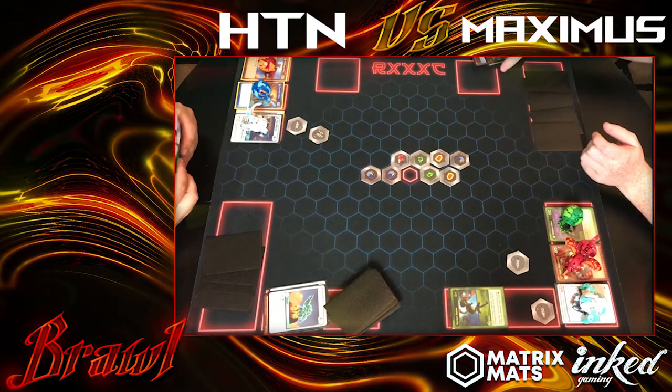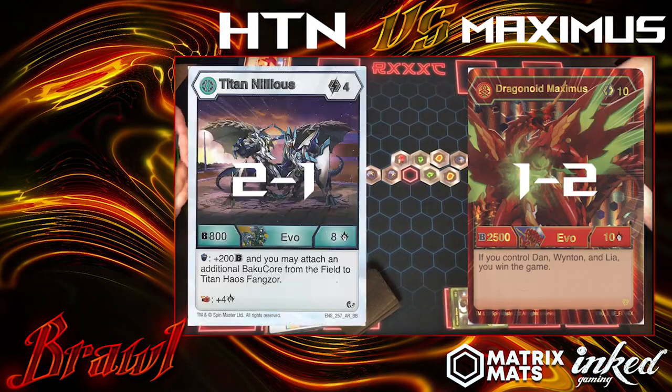You can't beat a Titan Nilius with a Titan Dragonoid, so HTN wins. Maximus falls a little bit short, but did get one win there. I don't think we actually saw an Obliteration though.